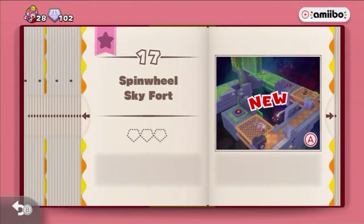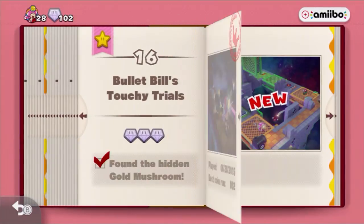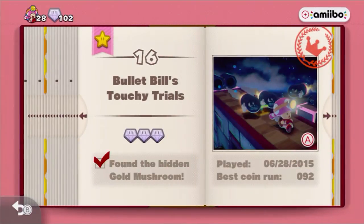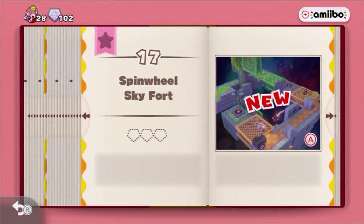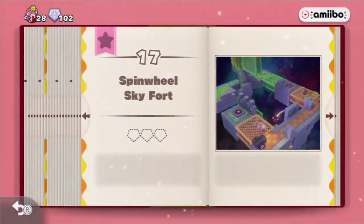Hello everyone, Tac1421 here. Welcome back to another episode of Captain Toad. In the last episode we took on Level 16, Bullet Bill's Touchy Trials, and it was a very fun level. I enjoyed it quite a lot — the whole dynamic with the touch tiles and using the Bullet Bills to break blocks and get around the map was very awesome. So in this episode we're going to take on Level 17, Spin Wheel Sky Fort. Let's go ahead and jump right in to it.